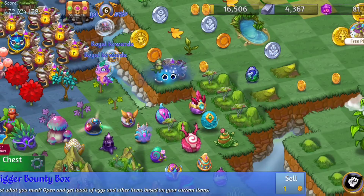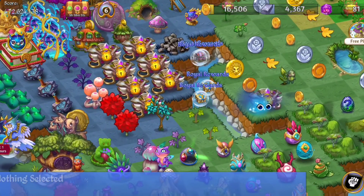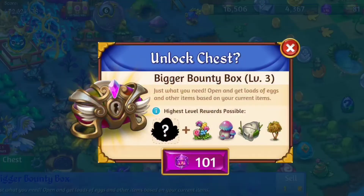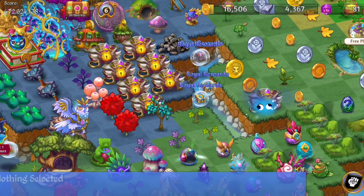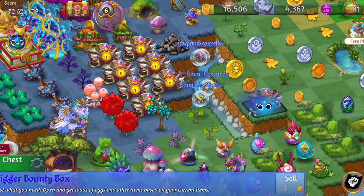Hey everybody, welcome to Tacoma Games. I had this issue with a bunny that escaped my camp and I wanted to show you guys a quick little snippet. What happened was it came up on this bigger bounty box and I couldn't click it, as you can see. I've never had this happen before. I talked to somebody else who said they had this happen too.